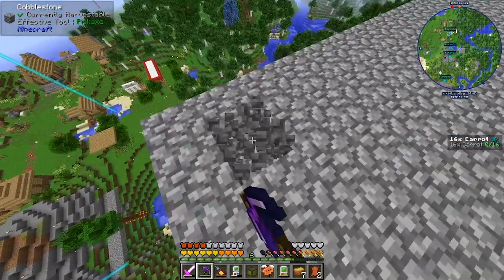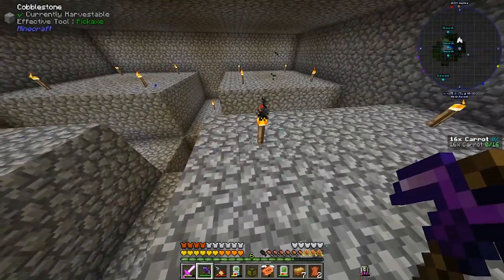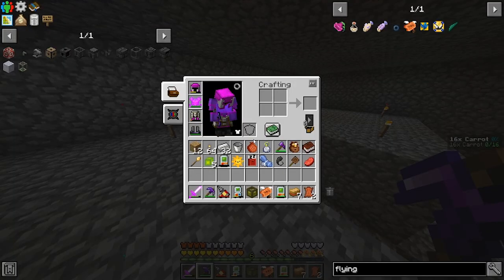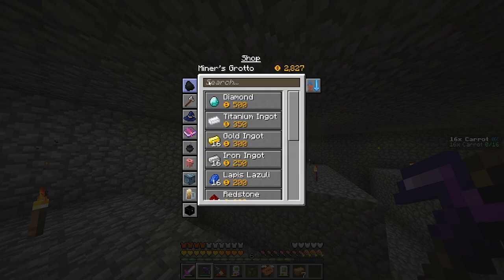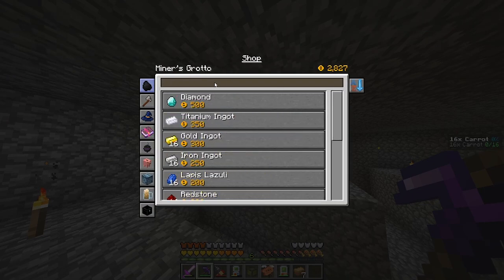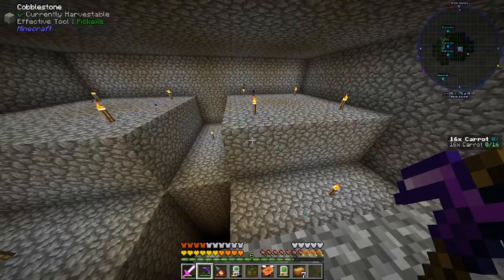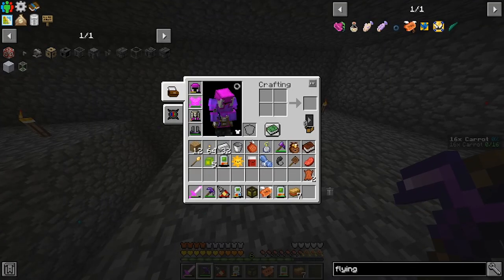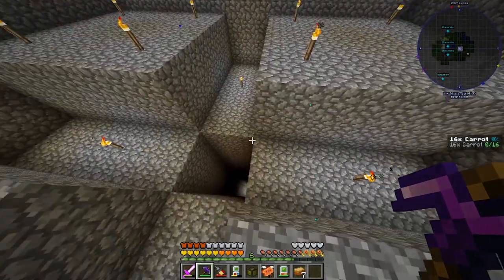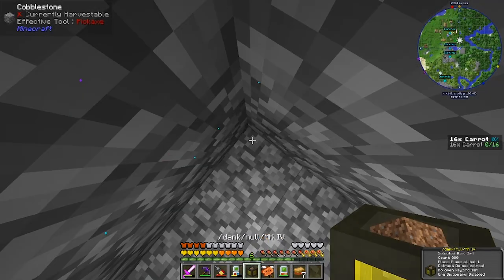Now we're going to go in here — this is the beautiful mob farm. We didn't bring water with us, and my armor is taking damage. Can we buy water from the shop? Can we buy a bucket of water? No. Well, I'm going to have to go and get water. You'd think I would plan these things.